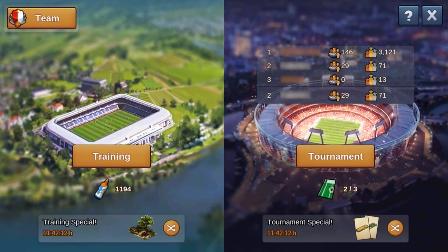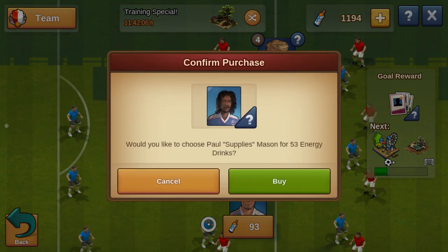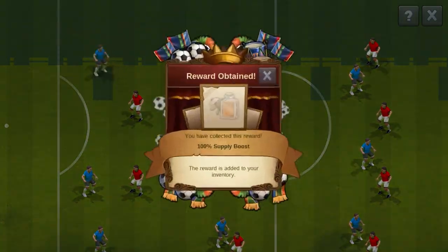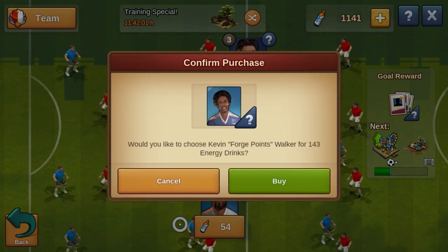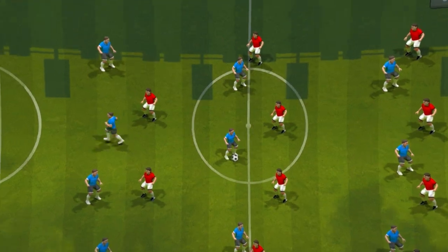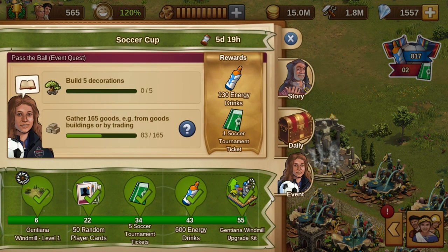To prepare your team for the big tournament, the training field is at your disposal. Choose one of the three soccer players on the field to bring the ball towards the opponent's goalpost. Your players need enough energy for this, which they get from energy drinks. You can get energy drinks in large quantities through the questline, in which Coach Miller gives you various tasks and provides you with the necessary resource for this event.